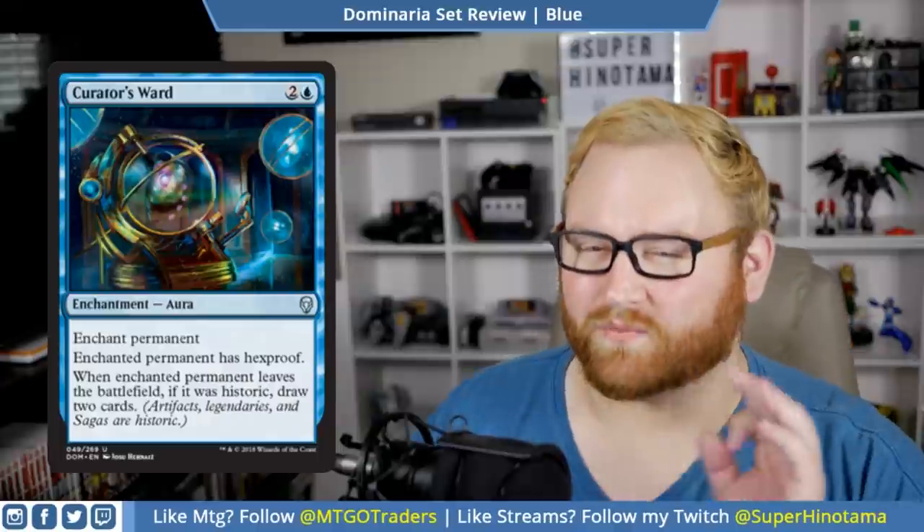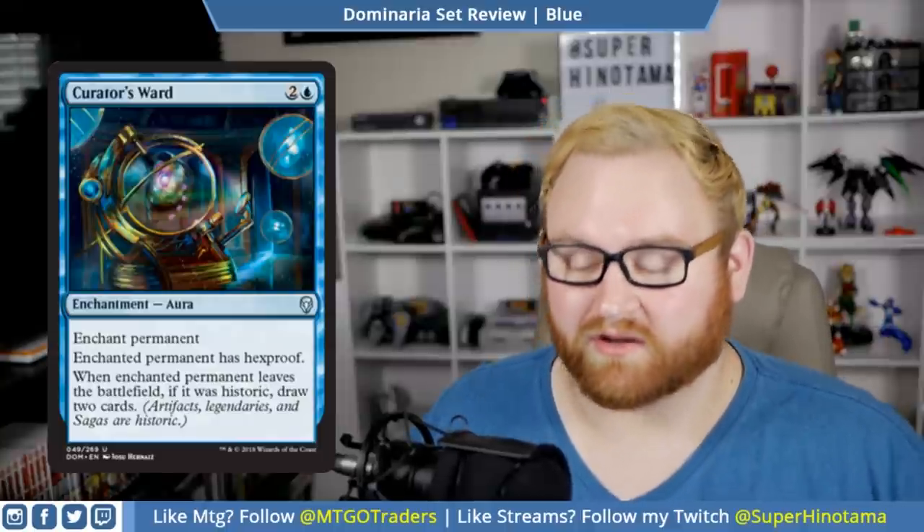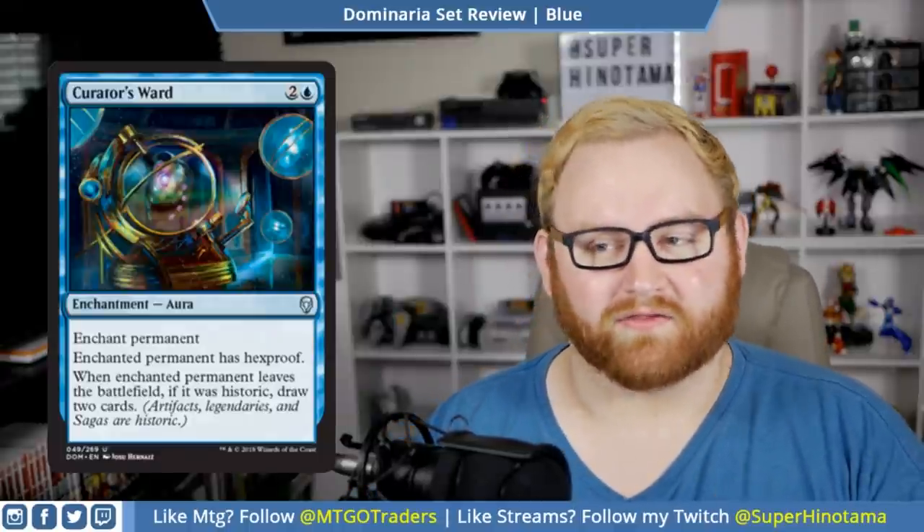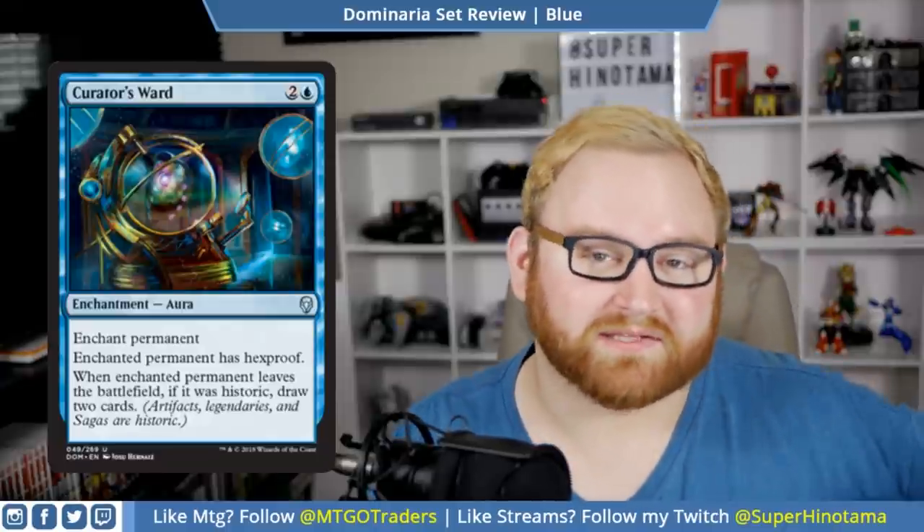We have Curator's Ward. This is a three-mana enchantment aura — enchant permanent, enchanted permanent has hexproof. When enchanted permanent leaves the battlefield, if it was historic, draw two cards. So if this is on an artifact creature, this card is ridiculous. I think this card is very very good and might see some weird standard brew ability because it gives hexproof and can draw two cards if it's a historic permanent like an artifact creature or legendary. In draft and sealed this card might be a little awkward, but giving hexproof might make it fine.